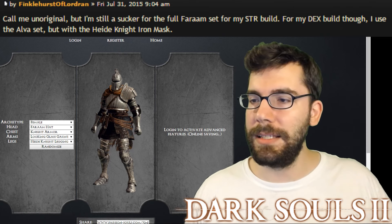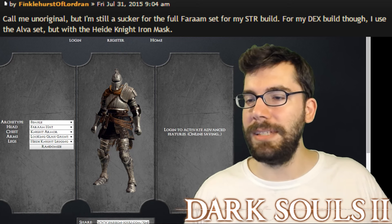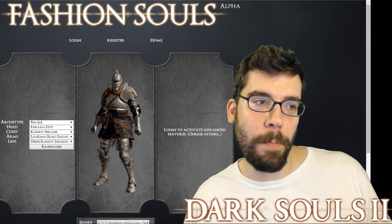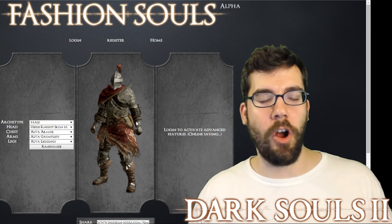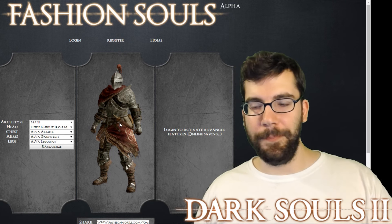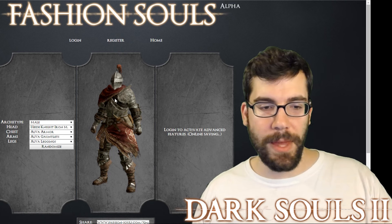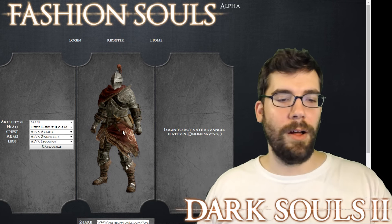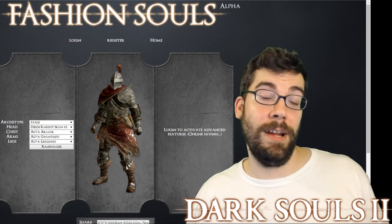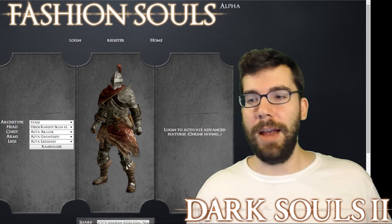Next, from Fextralife: Finklehurst of Lordran says, 'Call me unoriginal, but I'm still a sucker for the full Faraam for my strength build. For my dex build though, I use the Alva set but with the Haid knight iron mask.' Now this is one of my favorites — boom! I love this helmet with this armor. It fits together almost perfectly. It's a little lighter than the rest of the Alva set, but it's got the red ponytail that goes with the red cape and red skirt. This goes together really well — Finklehurst of Lordran, you're probably at the top of the list right now.